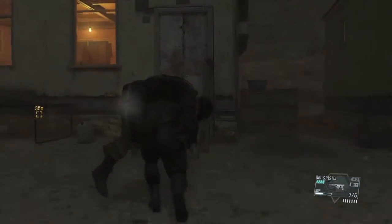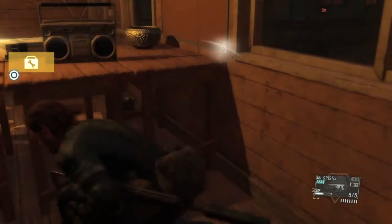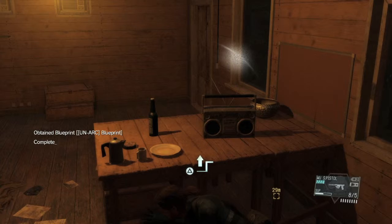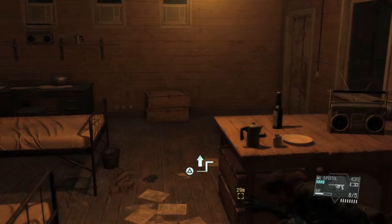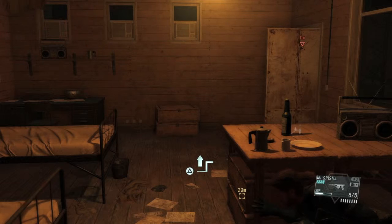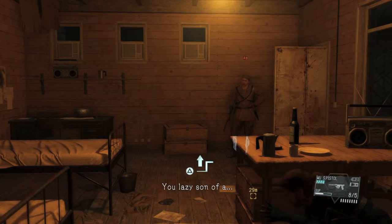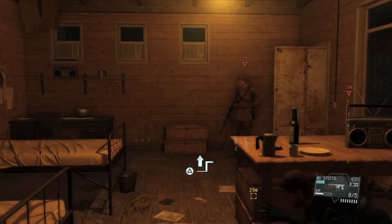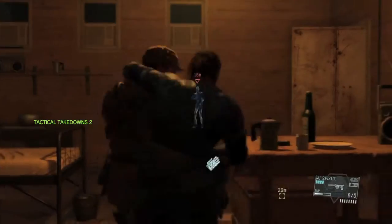So we're going to go stash this guy real quick, put him there, and hide against this desk. When the guy comes in he'll come towards us to wake up his buddy, and we'll take him out. Come on, Jimmy, let's get the show on the road. And lights out.